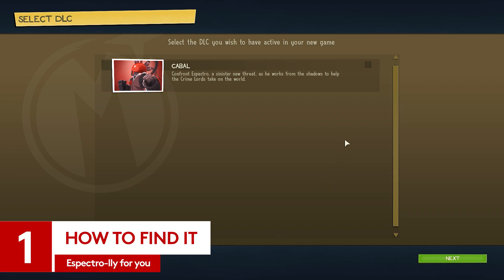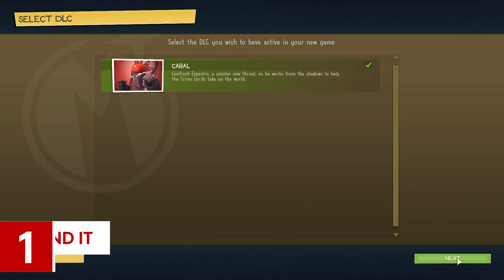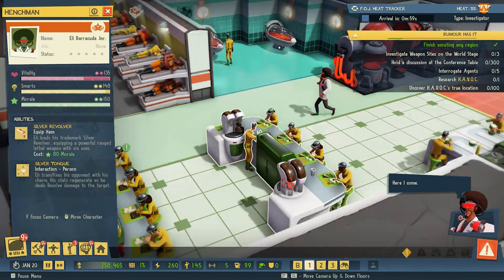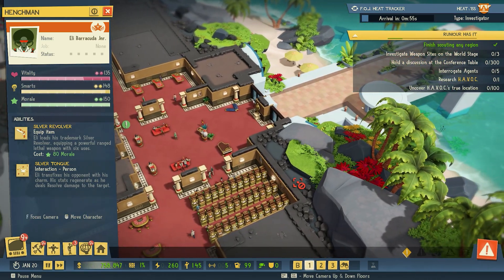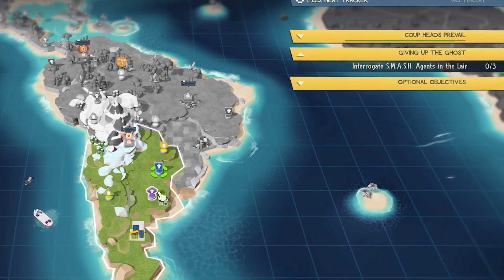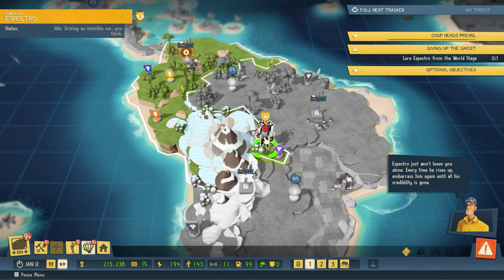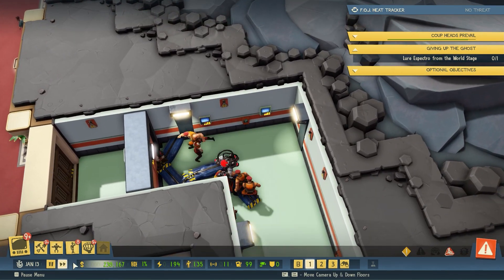First things first, to begin delving into the new goodies, start a new game making sure that this box is ticked — simple stuff — then work your way through the first few side stories to tick off the very first main objective. With your lair now functional, a henchman strutting along your corridors, and a few extra minion types at hand, you're all set. Check out the side stories tab and you'll see this one: 'Giving Up the Ghost.' Accepting this side story will get you stuck into the Cabal Pack. Bring lots of signal strength and lots of mercenaries — that's my pro tip.